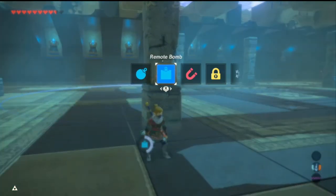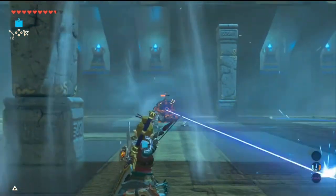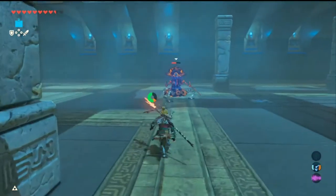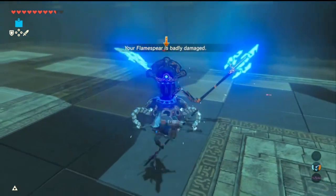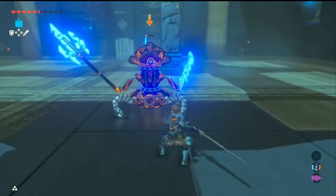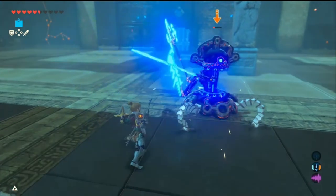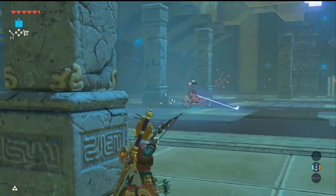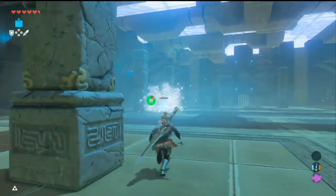Because he's on master mode, we want to keep doing some damage to him even though he's over there, so that way he doesn't regenerate health. We're going to switch to the spear here because it has an attack-up bonus, so I might be able to deal a little bit more damage. You can also use ice arrows here — you don't have too many, but you can freeze him.